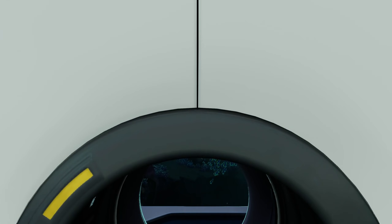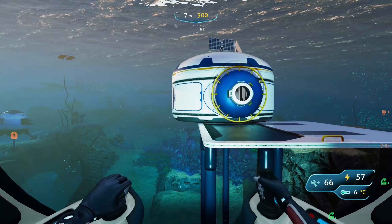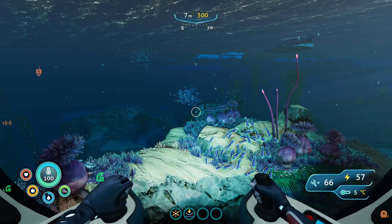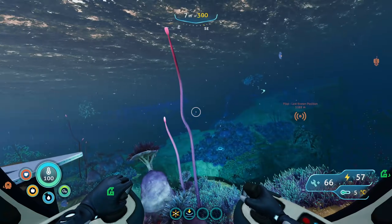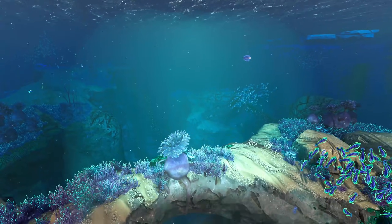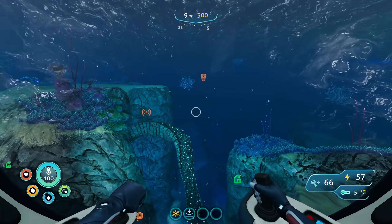The plan for this episode: we're going to head back to where we were, keep scanning for more stuff because I really want that ultra high capacity O2 tank. We also need to grab some spiral plant clippings and explore the sunken ship. I'd also like to build the moon pool. So we're focusing on upgrades, unlocks, and building things.